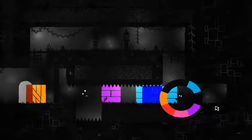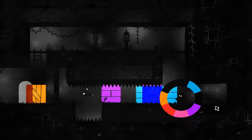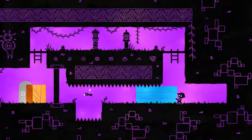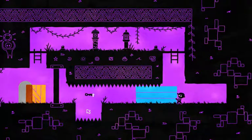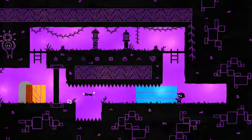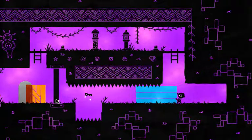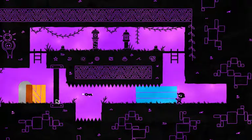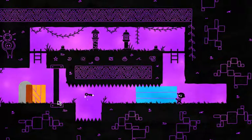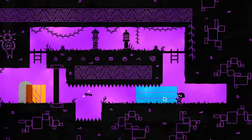Cannot. So we need the purple to get back up here, and we need the yellow to be in here, and then we need to blue something on the other side maybe. But how are we going to open this? I wonder. Maybe we can block it or something.